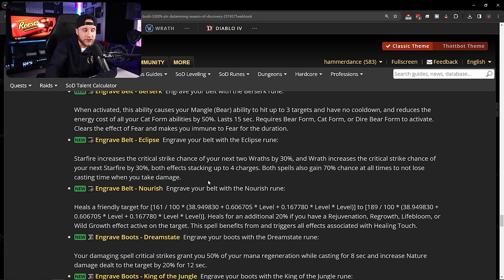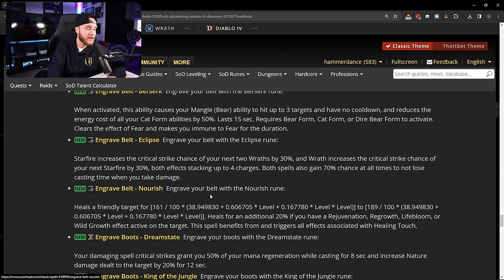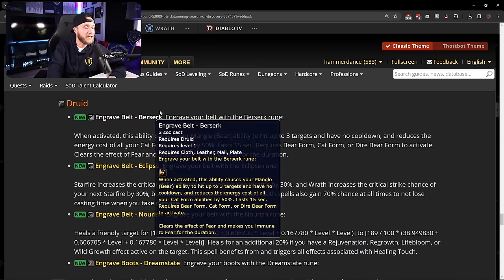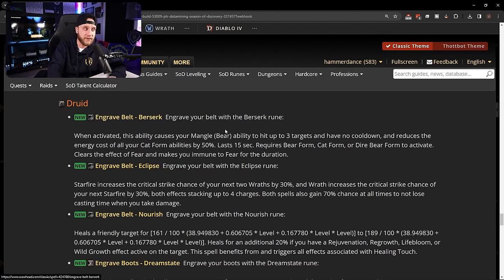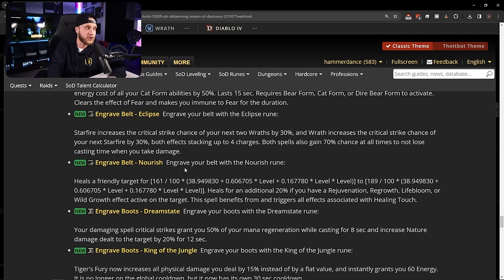Our last belt rune is a resto druid one: Nourish. It heals a friendly target for a set amount, and heals for an additional 20% if you have a Rejuvenation, Regrowth, Lifebloom, or Wild Growth effect active on the target. It benefits from and triggers all effects associated with Healing Touch. Pretty simple and straightforward — if you're feral you take Berserk, boomkin you take Eclipse, resto you take Nourish.